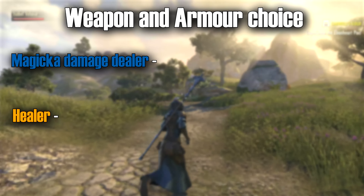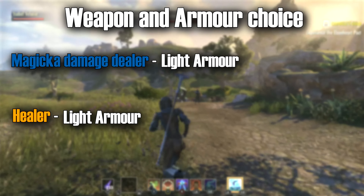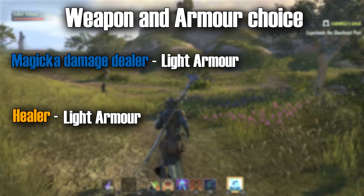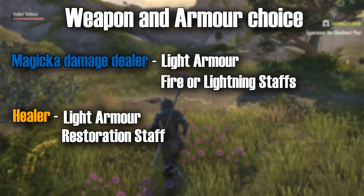If you prefer using magicka to do damage or heal, you're going to need to look at light armour. The weapon choice does differ between the two. For a damage dealer, you'll need to look at fire or lightning staffs, but for healing, you'll need to look at a restoration staff.